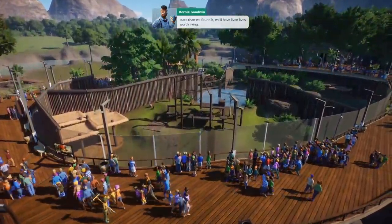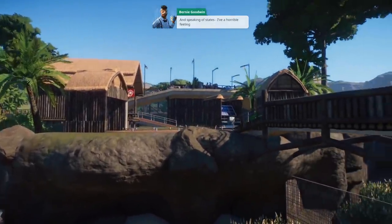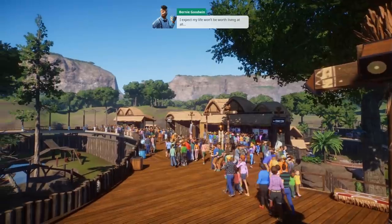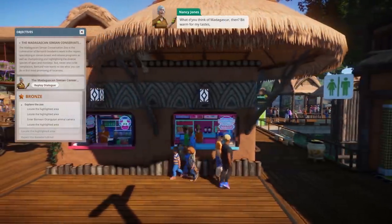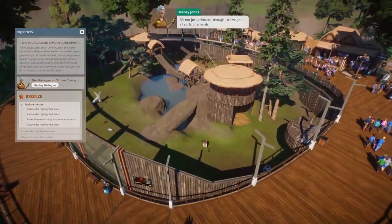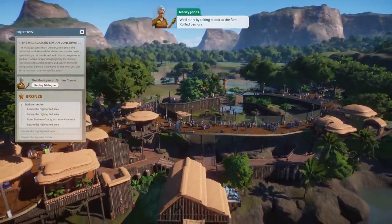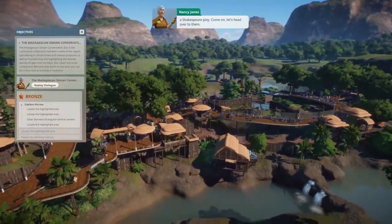I'm determined that our operation here does some good - some part of the world in a better state than we found it. We'll have lived lives worth living. Speaking of states, I have a horrible feeling I left the house in the right one. This is amazing! What do you think of Madagascar? It's warm for my tastes to be honest. Anyway, this is Bernie's primate sanctuary - it's not just primates though, we've got all sorts of animals. Why don't we go have a look?